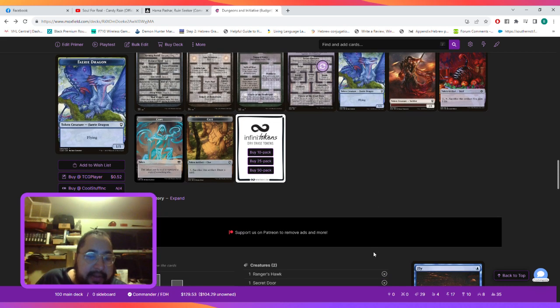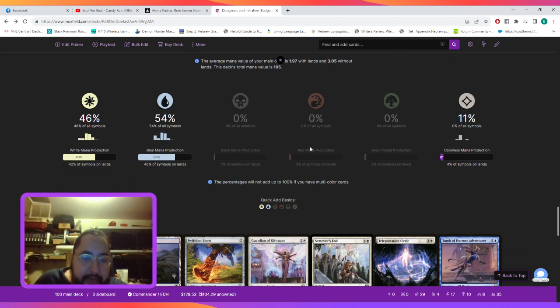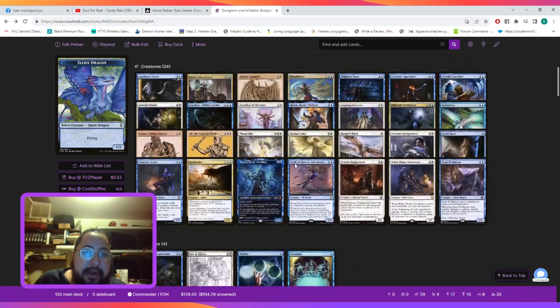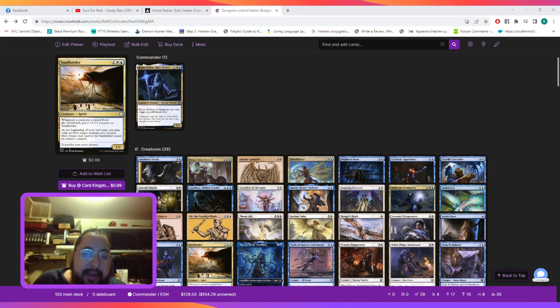That's the deck! It's a lot cheaper than some of the other decks I've built — we curve out at three, 54% of our permanents are blue, 46% are white, and 11% are colorless. This deck will cost you around $130. It looks like a ton of fun and hopefully I get to playtest it tonight or tomorrow. The video will be uploaded to YouTube shortly — if you like this style of content please subscribe to my channel, all my social media links will be in the description. Have a good night and take care.